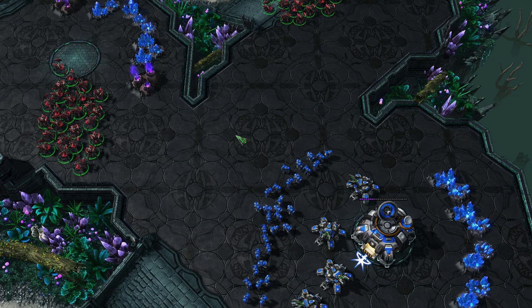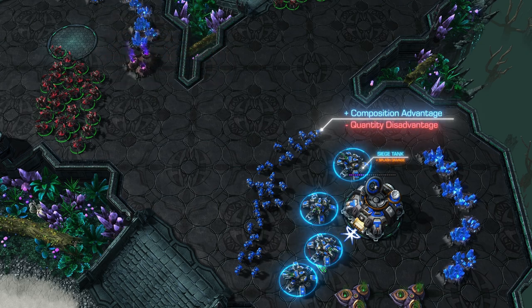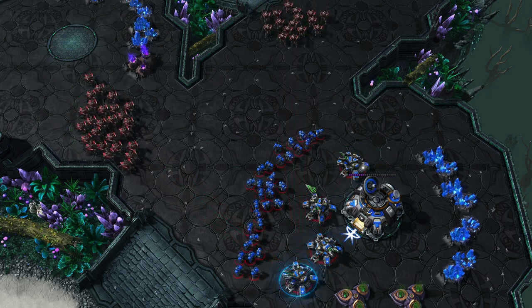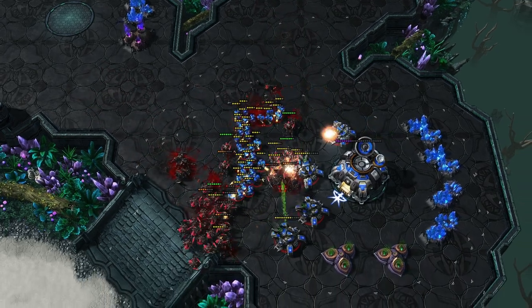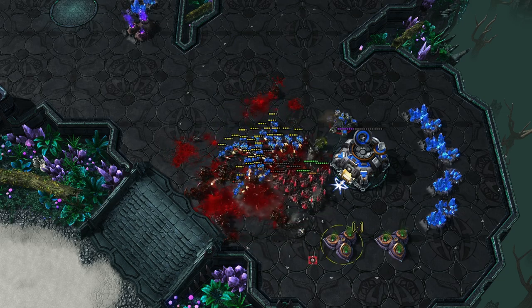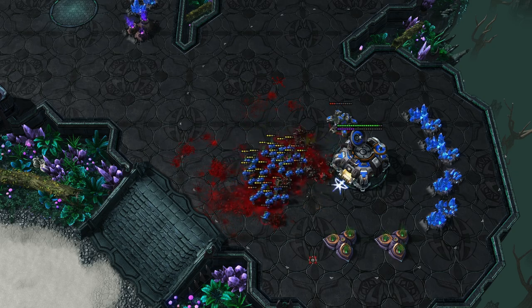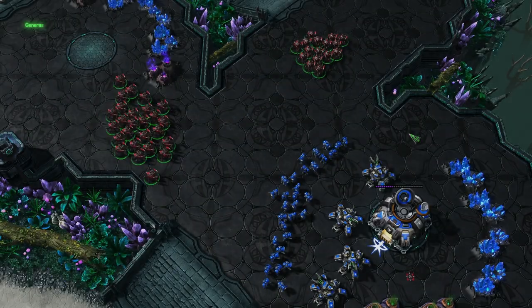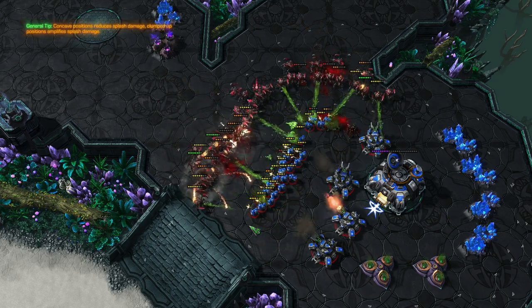Here is another example where the Zerg have an advantage in quantity and the Terran have an advantage in composition. At this moment the Zerg decides to target fire one of the siege tanks with the purpose of trading more effectively. But oftentimes micro is a two-sided sword — it can help you or kill you. This is a very common mistake in lower leagues. If the Zerg would just have attacked the ground, that would have been a much better trade.